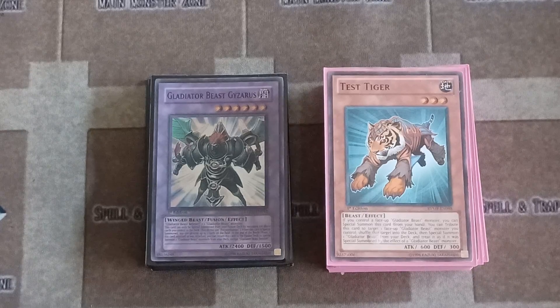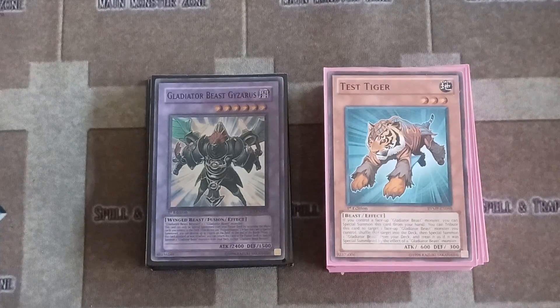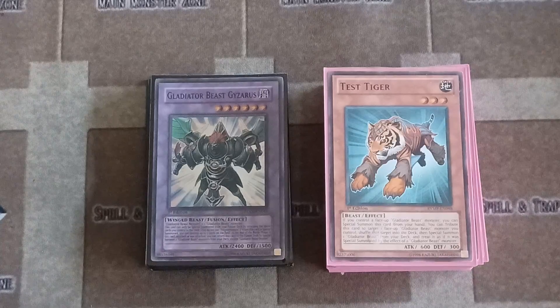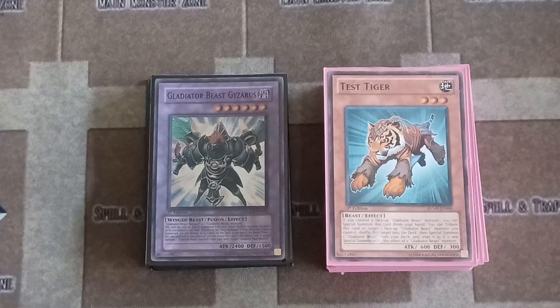What is up everybody, Artists of Strong Style here to show you another deck profile — Gladiator Beasts. This is completely 100% different from how competitive players build them. This is not the Rescue Rabbit way. If you've seen other deck profiles, they always depend on using Rescue Rabbit to bring out two level four Gladiators to go into a link play. Mine is completely different.